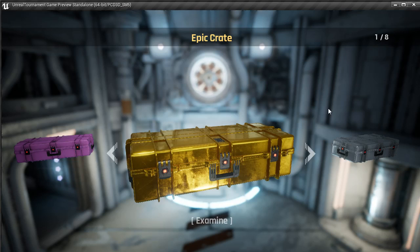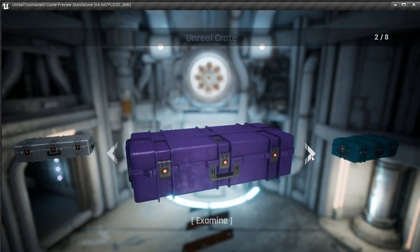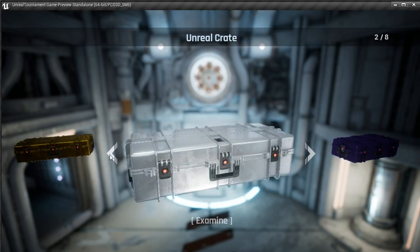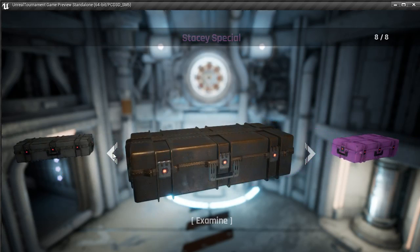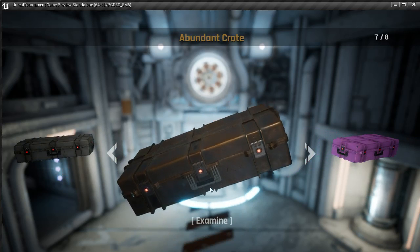There are a few little bugs in this system, but overall I'm pretty happy with it, and hopefully you will be too. First off, the system allows you to have lots of different crate types. These are all based off a master crate, and you simply inherit that crate in a new Blueprint, or create a child of that Blueprint. Then you can change things like the material, whether or not it's metallic, whether or not it has wear on it, the colour of that wear, the colour of the dirt, and a few other things.